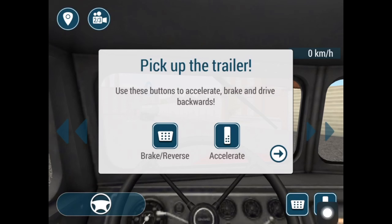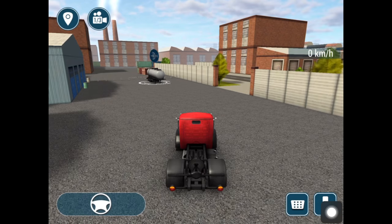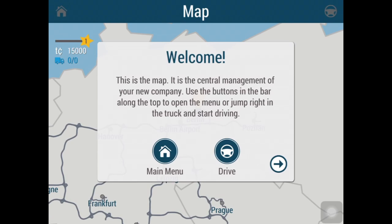So here's driving forwards, and reverse driving here. Use the kilometers per hour display and here I can change the view. And what's that — the map? Welcome, this is the map. It is the central management of your new company. Use the buttons in the bar along the top to open the menu.